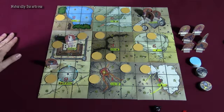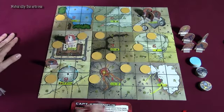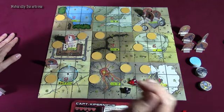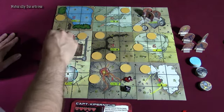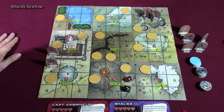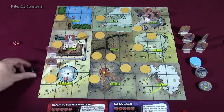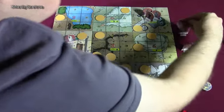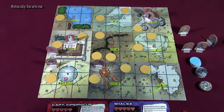Then take your character — let's say I'm playing Captain Copernicus — and roll both dice to see where you have crash landed. So 8-6, I'm going right here onto that tile. Shalex is also with me and rolls 1-1, so Shalex goes right there. Luckily they're not too far away.